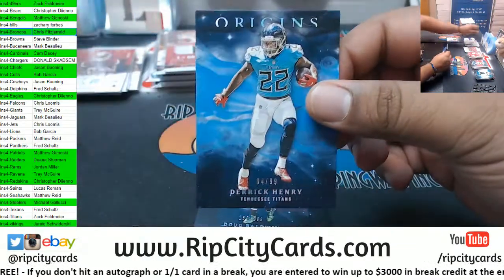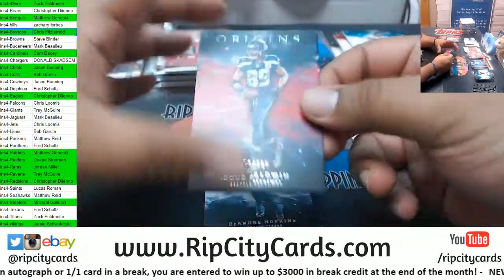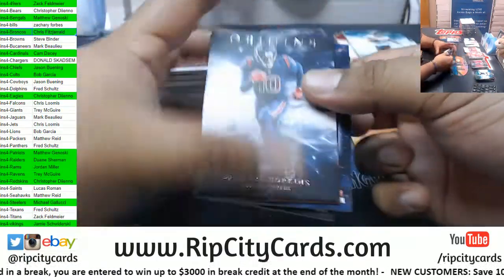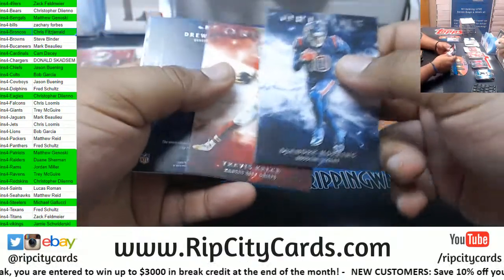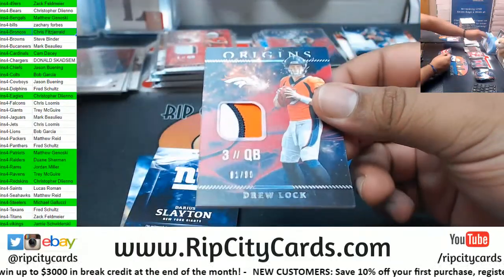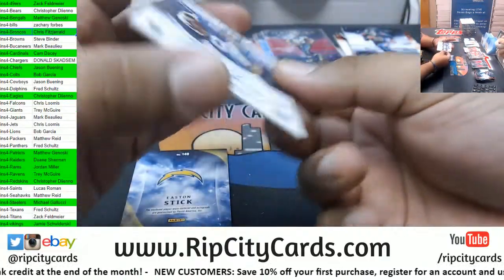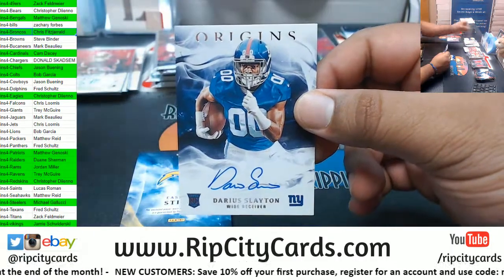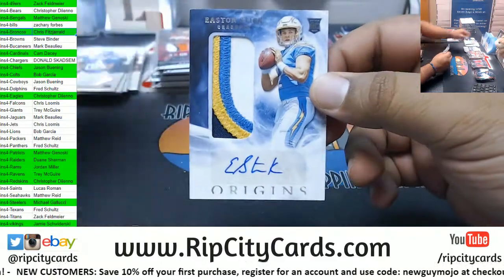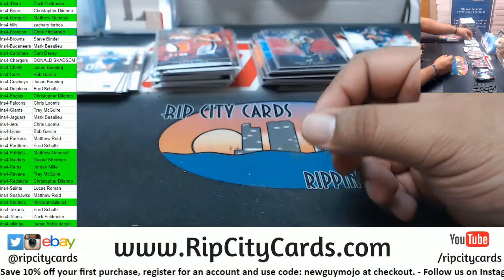Henry Titans 99. Baldwin Seahawks 299. Hopkins Texans, Kelce Chiefs, Drew Lock — nice three-color patch 1099 Broncos. Darius Slayton Giants Autograph. Easton Stick with a nice four-color patch RPA for the Chargers.